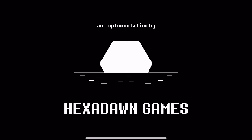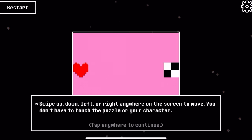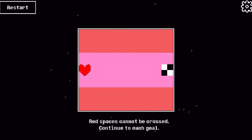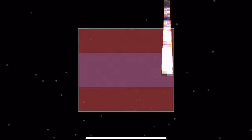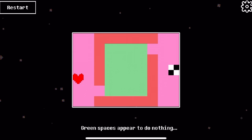Here's our next game, and this game is called Patience. Your goal is to reach the checkered space. Swipe up, down... Things basically do nothing. It's kind of like the Papyrus puzzles. I hope they actually worked. So there's no monster fights, unfortunately.